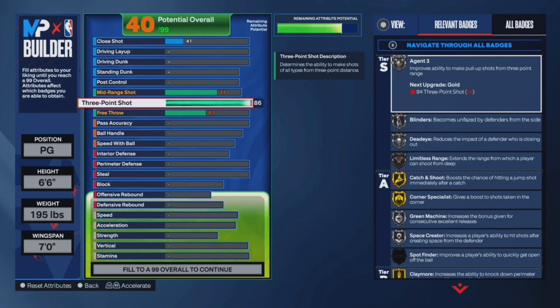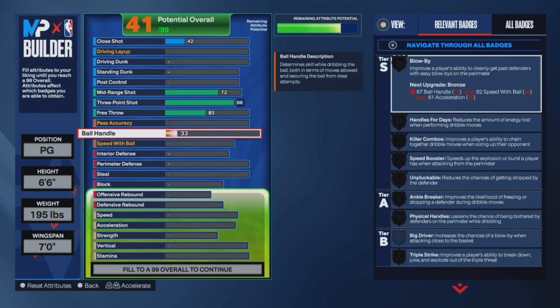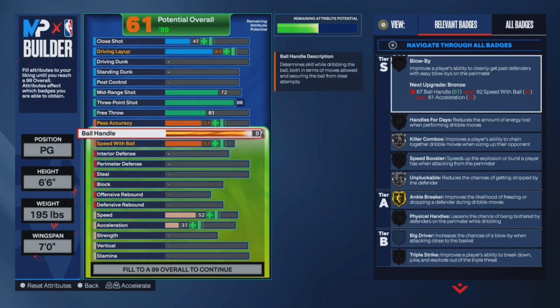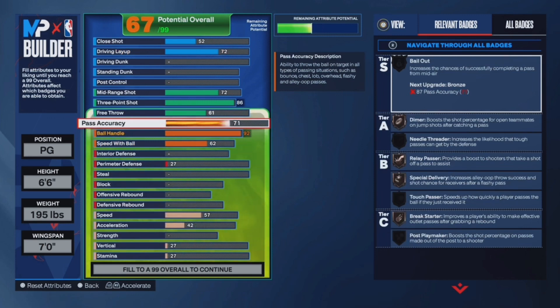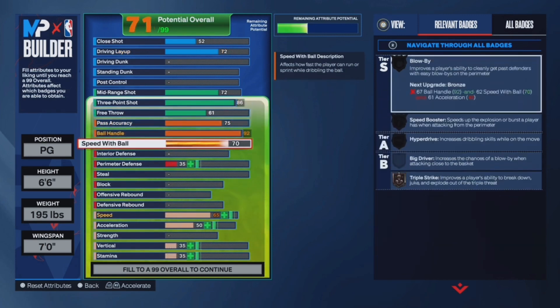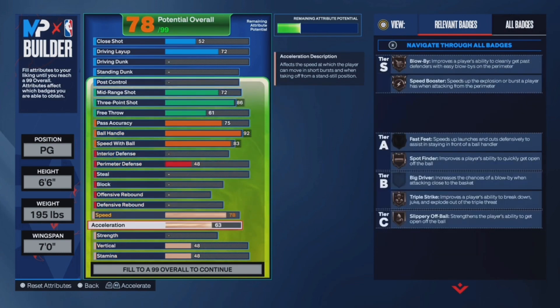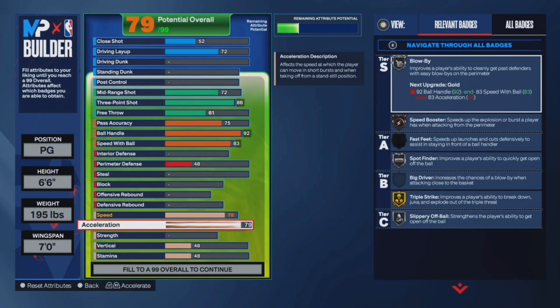You want to put your 3-point to an 86 — that will get you through that silver badge at 8-and-3s. Ball handle, you want that to a 92. Passing, put that to a 75. Speed with ball, put that at 83 — that's going to let you get the speed boost to gold once you put acceleration up to 87.